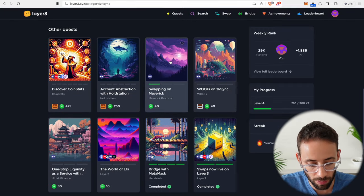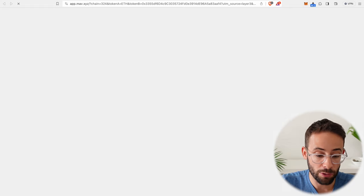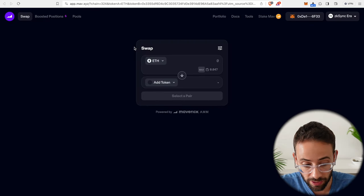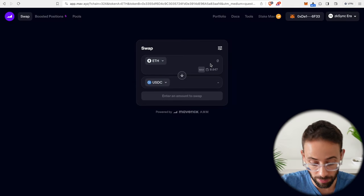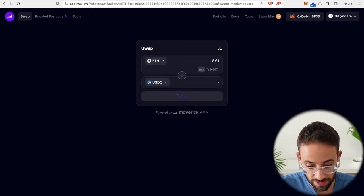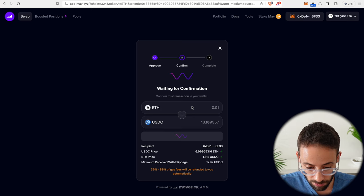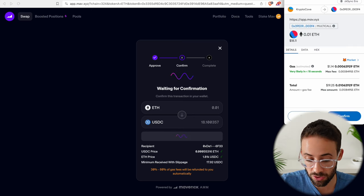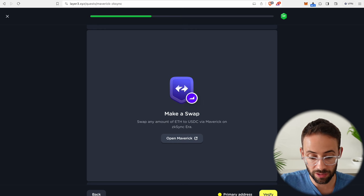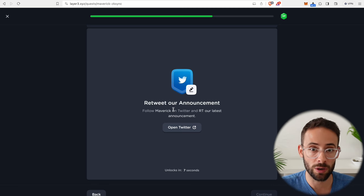Let's complete the swapping on Maverick quest. We have to make a swap on the Maverick protocol. We just provided liquidity, but now we can go back to the application and make a swap. Let's swap again from ETH to USDC — confirm this transaction and get a nice gas refund of up to 80%, which is always nice. Go back, verify that the swap has gone through, skip through the Twitter thing, and we've completed another quest. We're getting close.